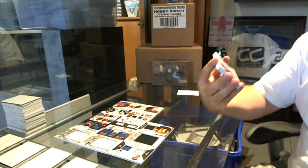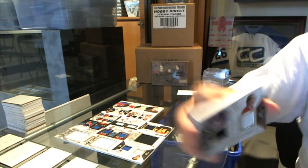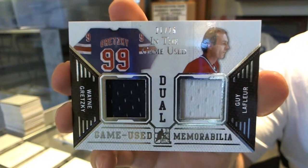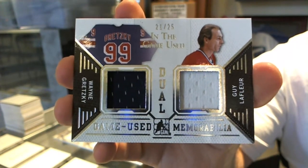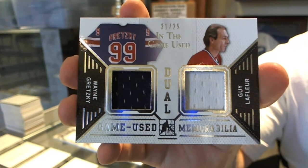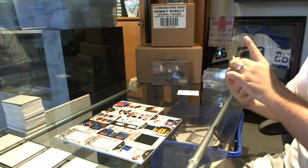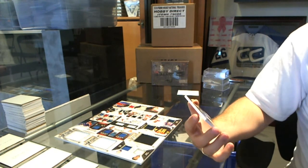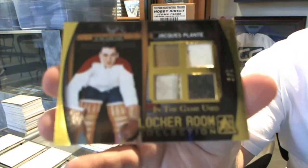We've got number 21 of 25, Dual Jersey, Guy Lafleur and Wayne Gretzky. Number to 25, Gretzky and Lafleur. This one now might be a contender for number one. And we've got a Locker Room Collection Gold, number one of five, Jacques Plante.